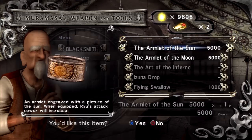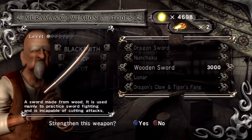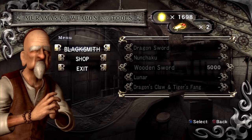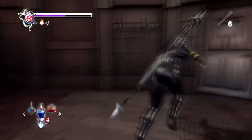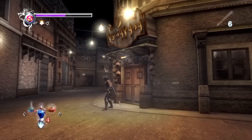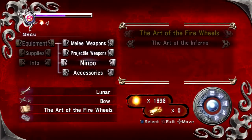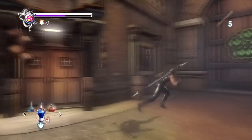There are some items that we can buy, and we went ahead and bought the Azuna Drop technique scroll. He will also sell us armlets — the one we bought is the Armlet of the Sun, which will increase our attack strength, so we'll go ahead and equip that right about now. We also went ahead and strengthened up the Lunar Staff so it can be more powerful and we can unleash some really deadly, more deadlier combos with that.